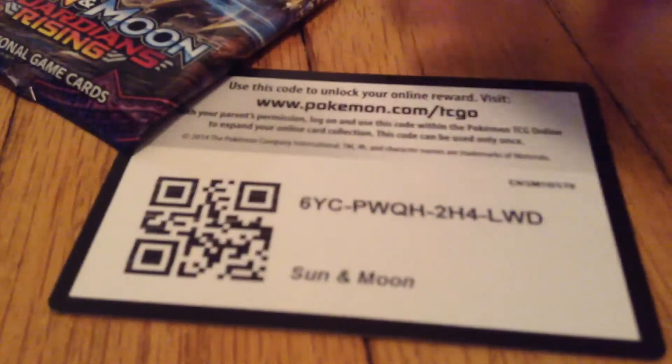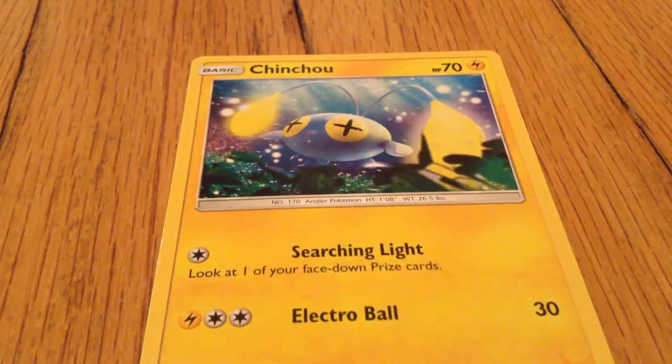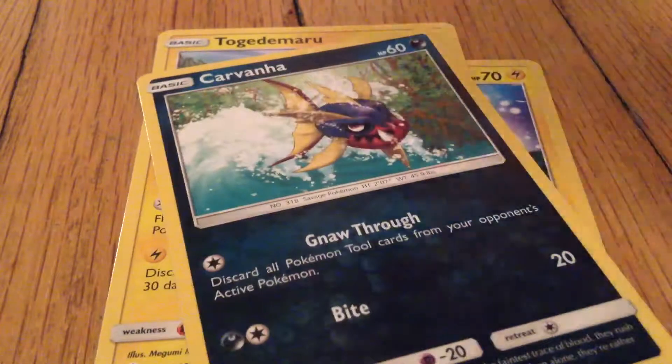Here's a code for anyone that really wants it. I have a Chinchou — my favorite Pokemon. And this is a Togedemaru. And a Carvanha.